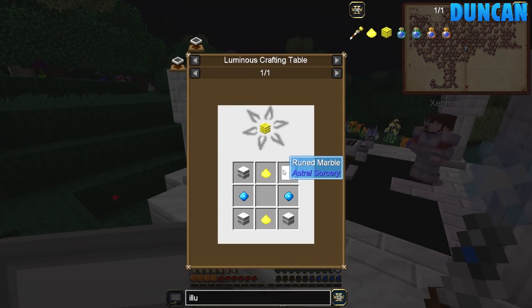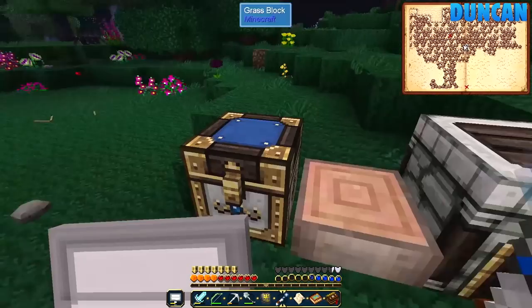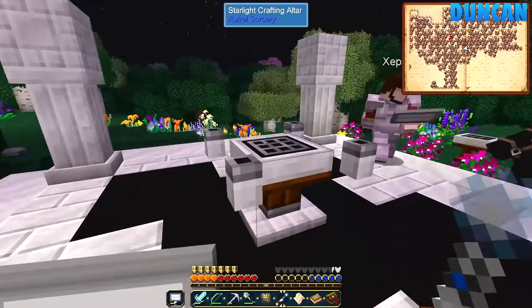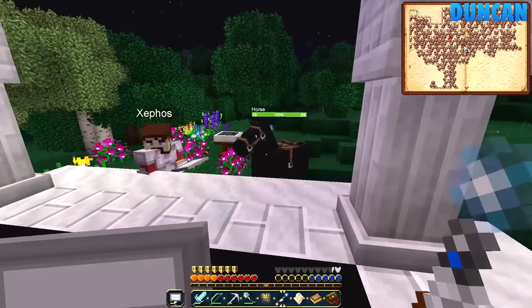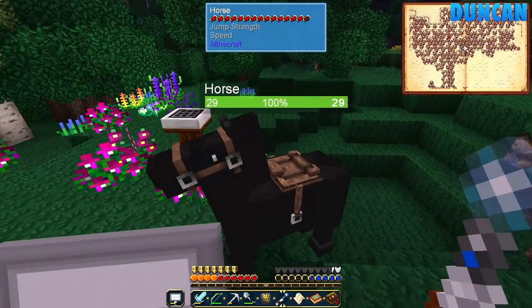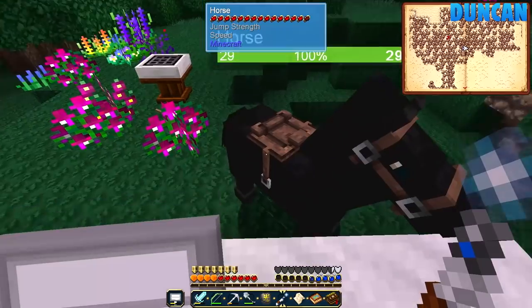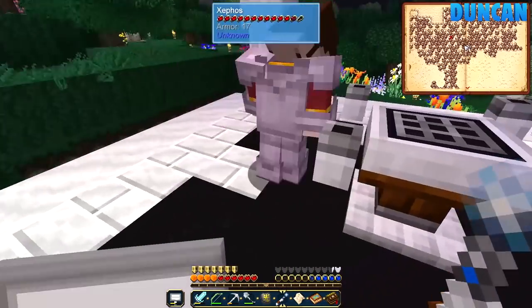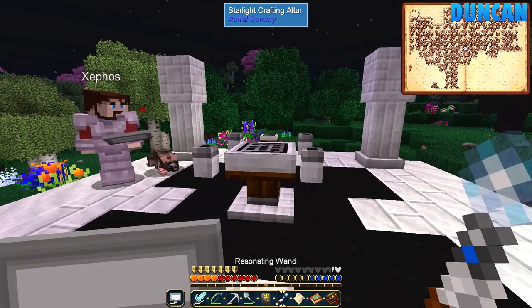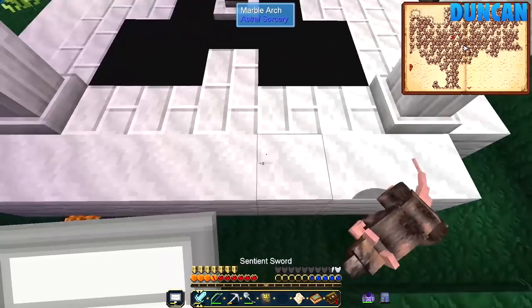So are you upgrading this altar now? Not yet — we need to make the other things first. This horse has come to look. He's my friend. Oh, it's your horse? Yeah — he's got jump strength and speed. It's a good horse. This black sooty marble looks like some sort of terrifying void hole. I like it — I thought I was going to fall in.